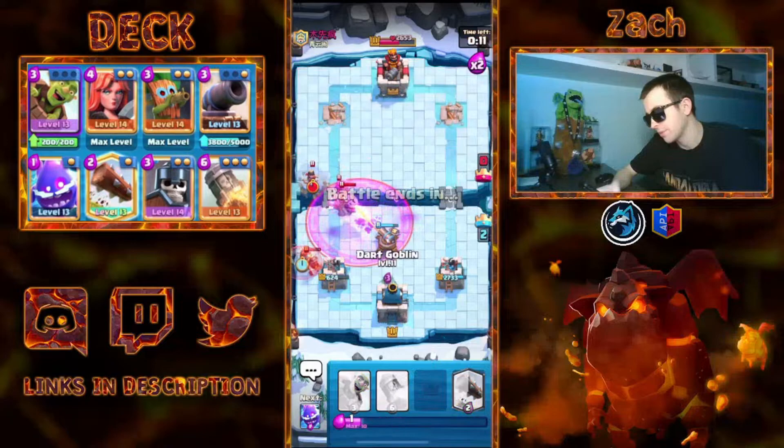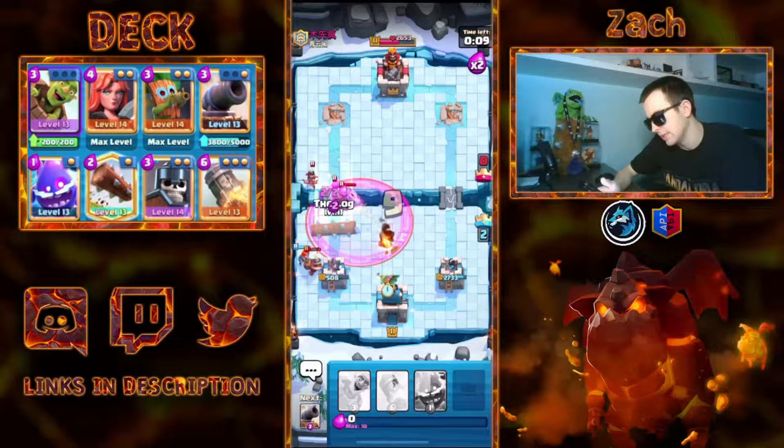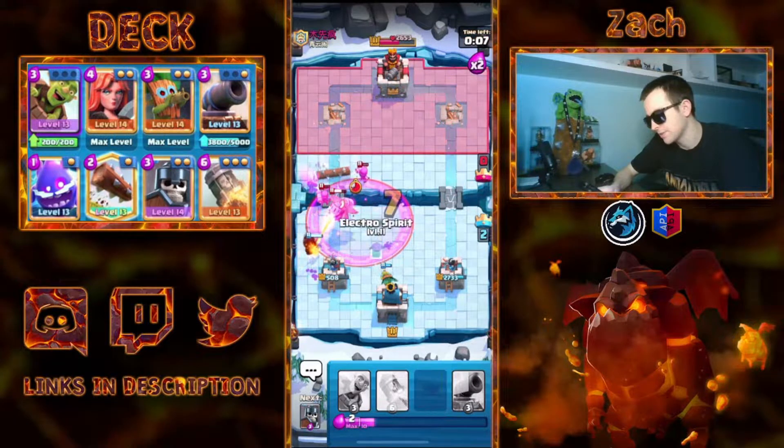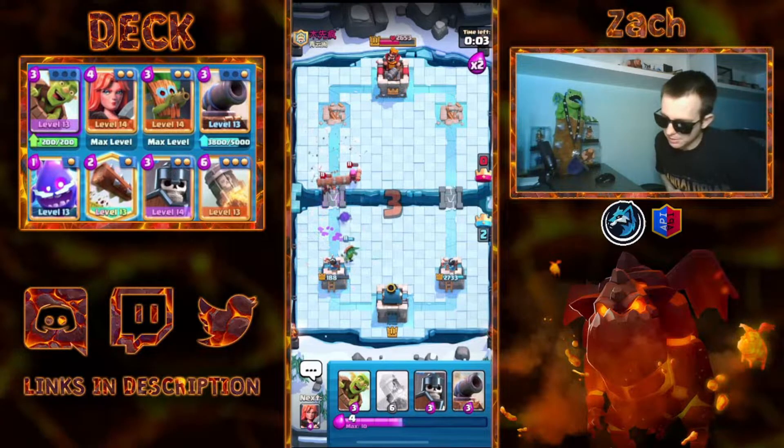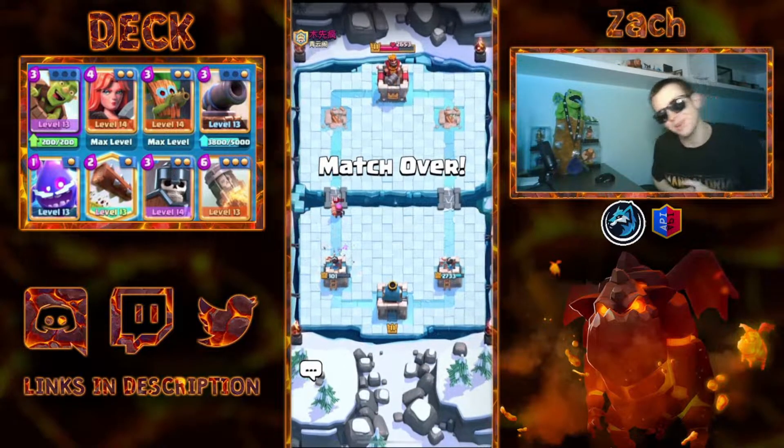I already am up a full Tower, which means I can just Log here to kill the Princess. My game is very simple now — I just Electro Spirit blocked the Inferno, and my Dark Goblin can clean up the last two Firecrackers. Moving on from this game, let's go to the next one.